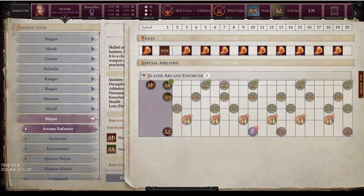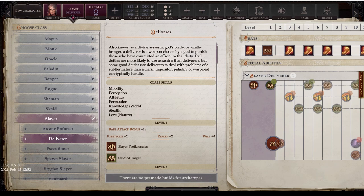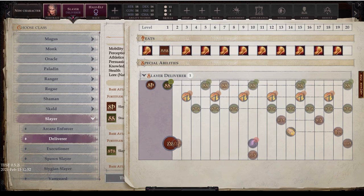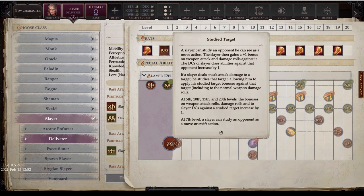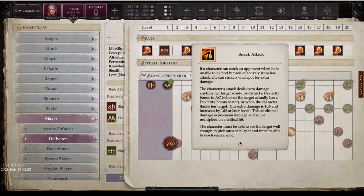Next is the Deliverer subclass — also known as a divine assassin, god's blade, or wrath-bringer. A Deliverer is a weapon chosen by a god to punish those who have committed an affront to the deity. Evil deities are more likely to use assassins, but some good deities use Deliverers for problems a cleric, inquisitor, paladin, or warpriest can't typically handle. The Deliverer retains normal Slayer proficiencies and Study Target progression.